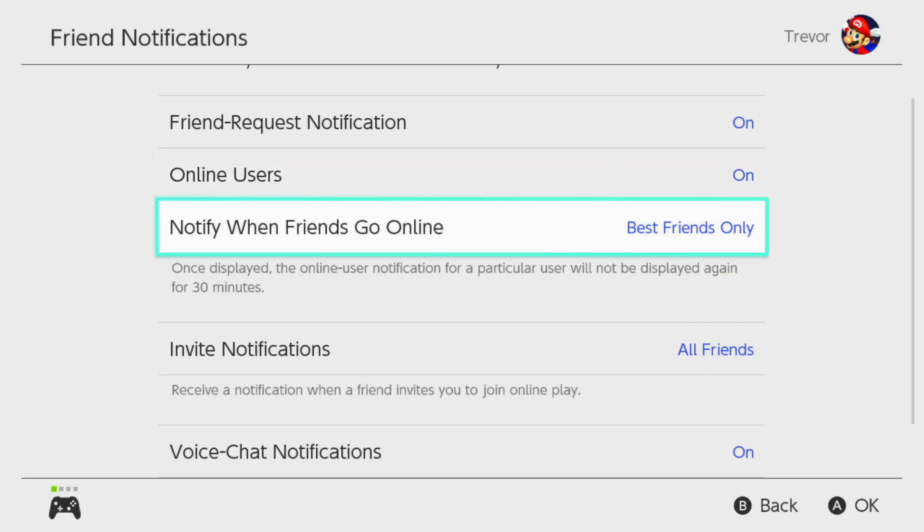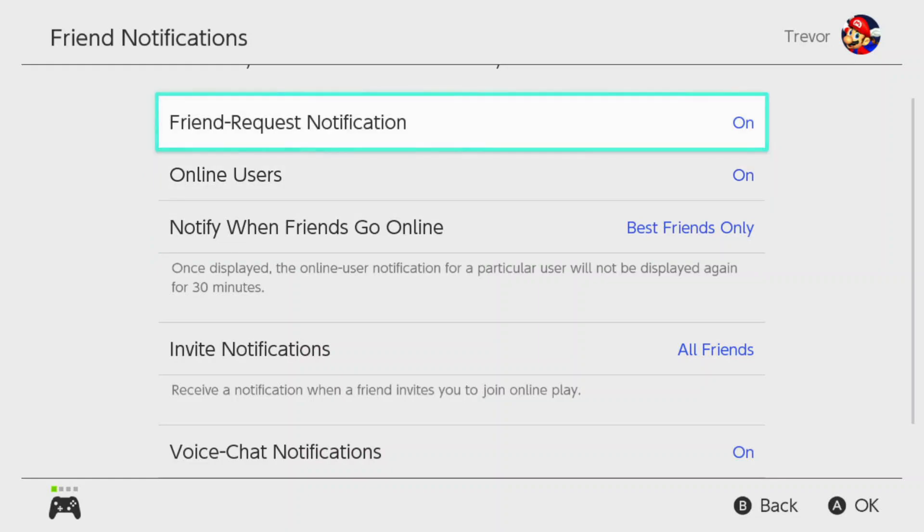With the best friends feature, you go into your friends list and mark the people who are your best friends. That's how you decide that list.